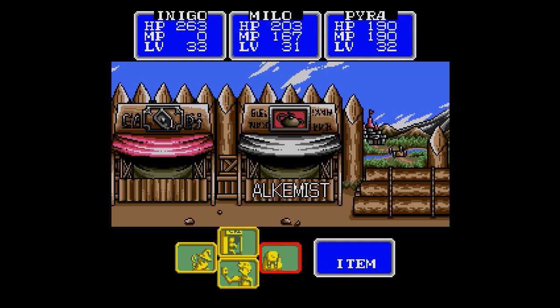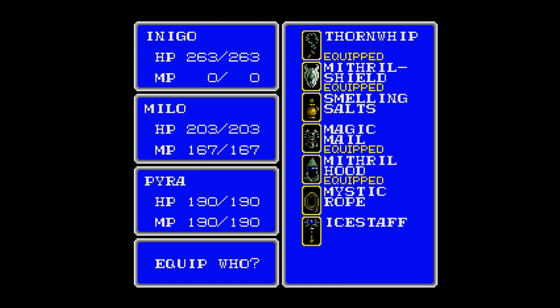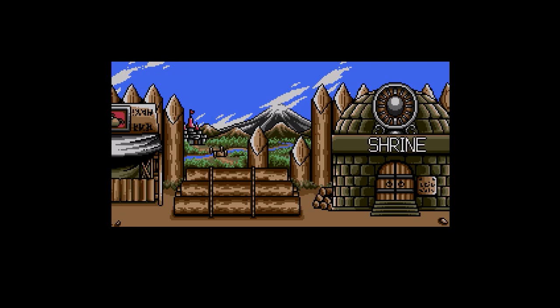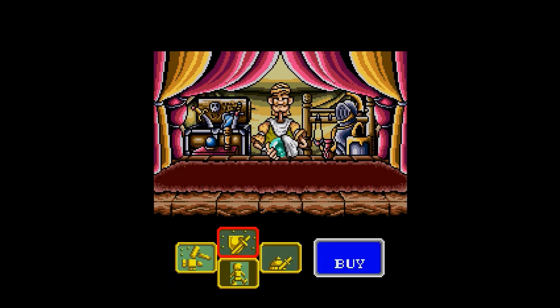Pyra is decked out in all the best non-cursed armor she can have in the game. The Magic Shield is the best shield. The Magic Mail is the best mail. The Mithril Hood is the best headgear, and the Mithril Shield is the best shield for her. The only thing is we can find a Steel Whip on level 4 of the dungeon — I'm not sure if the trader guy ever sells it. So other than that we're making him the Mithril Axe now. Let me just sell this holy water — I don't really need it.